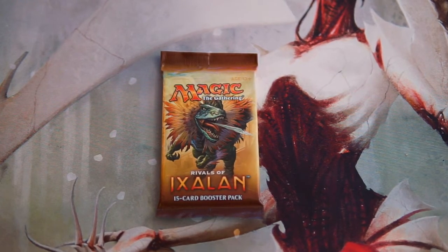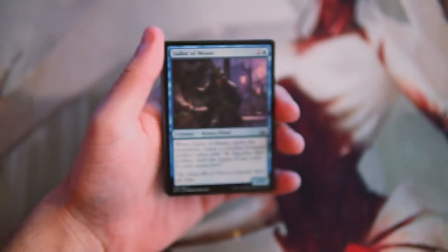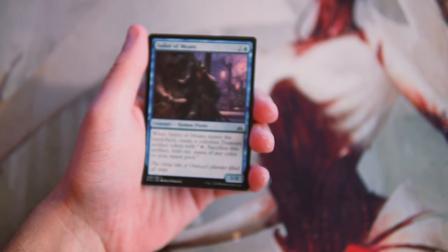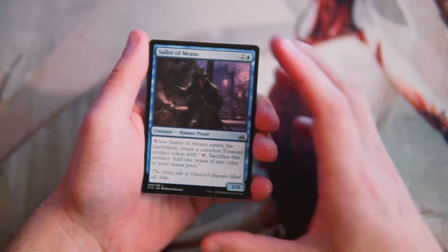What's going on guys, and welcome to the next Crack a Pack episode. Today we are opening up a pack of Rivals of Ixalan — obviously a new set from just this year, but there's still a lot of awesome cards in here. As always, we're going to look at this from a pack one pick one scenario, so we'll figure out what our pack one pick one would be if we were drafting this set. I did draft this set a decent amount, so I'm hoping we get something good.